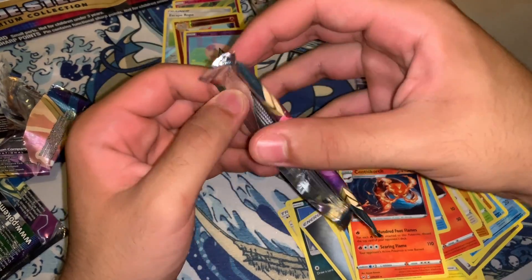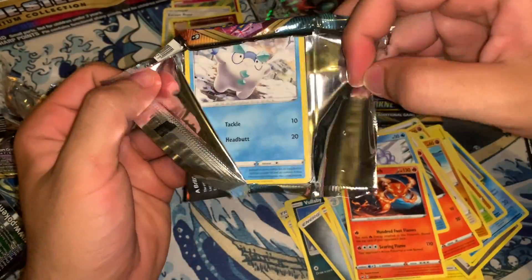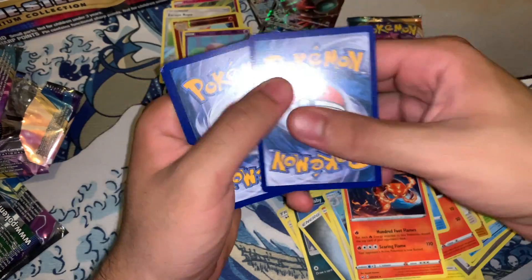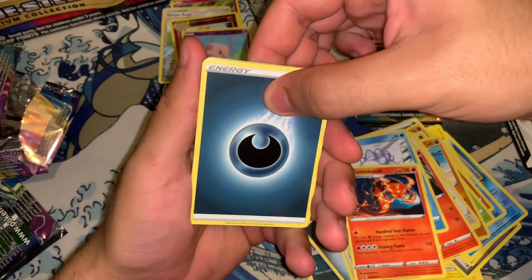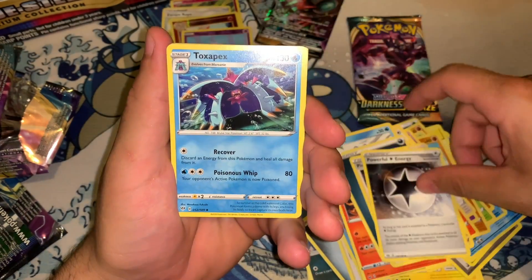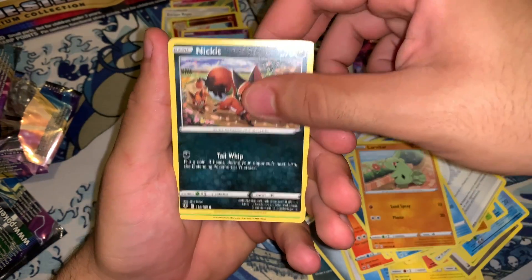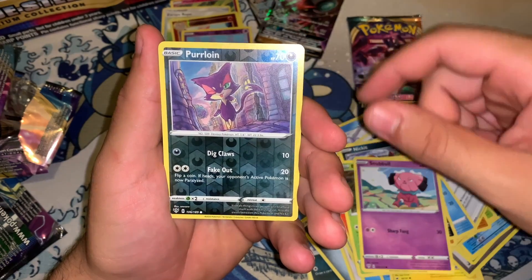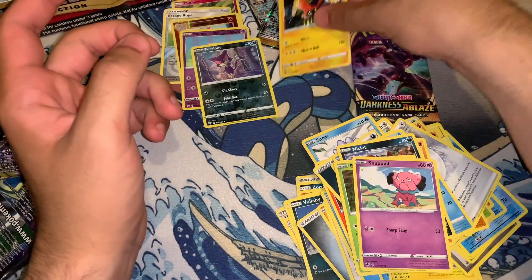Next let's get on with the Darkness Ablaze — trying to get that Charizard, guys. Let's see if we can get one. So we got an energy, Purrloin, powerful energy, Toxipex, Galarian Darumaka, Larvitar, Nekrozma, Bounsweet, Snubbull, a reverse Purrloin, and a Tapu Koko. Very nice.